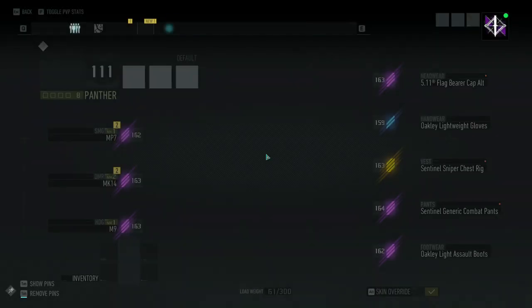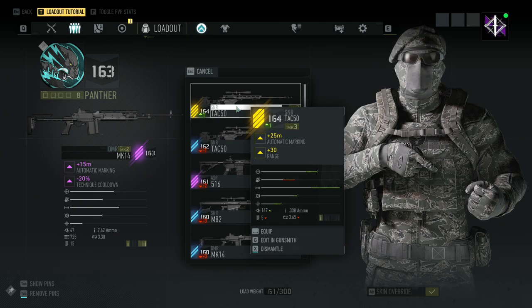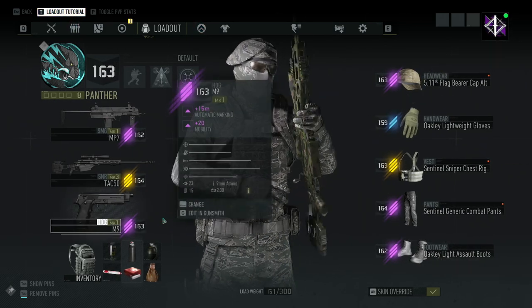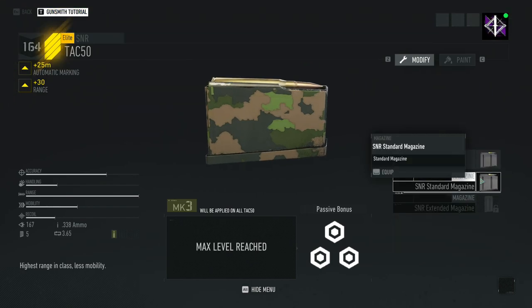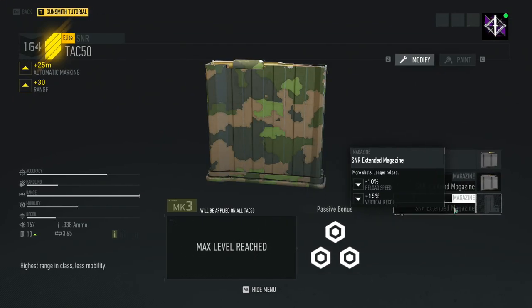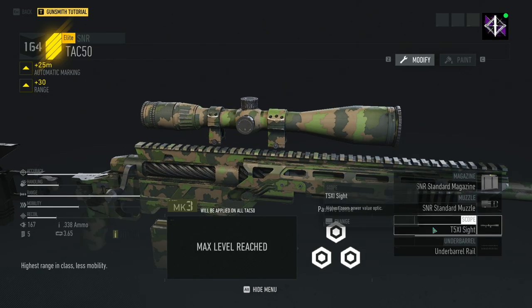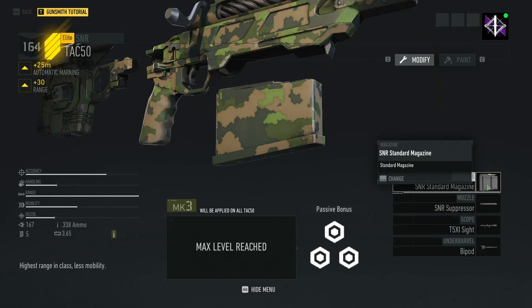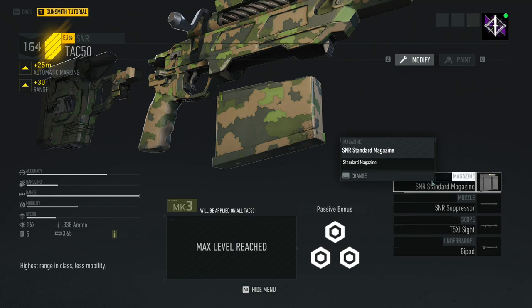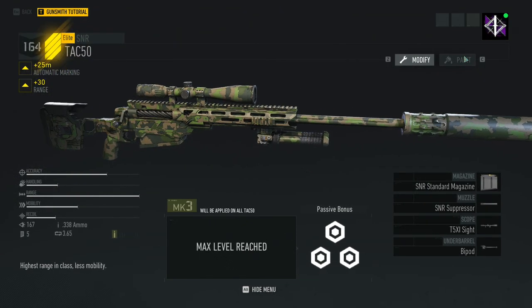Then go back into your Loadout and you'll see the new weapon — for example, an automatic Mark 3 with 30 range. You can slot it in and customize it however you want. I still need to find the extended magazine blueprint somewhere in Aurora to go from 5 rounds to 10. Same idea with the bipod — I may do a separate short video on how to find that.